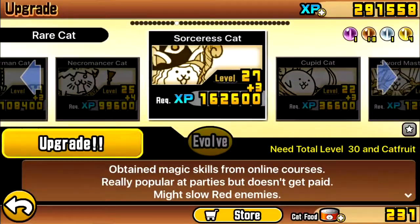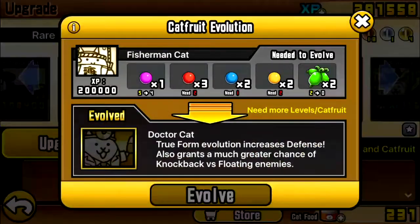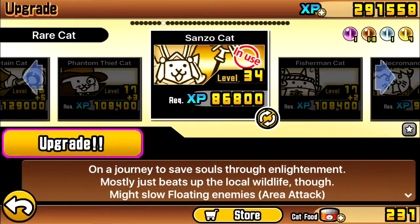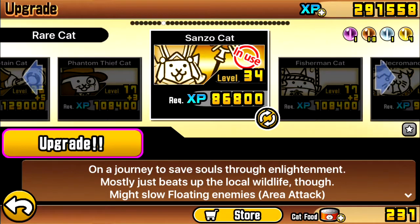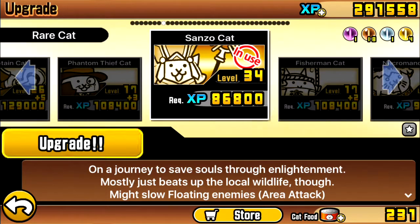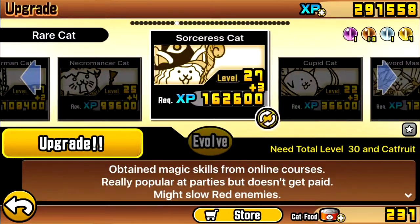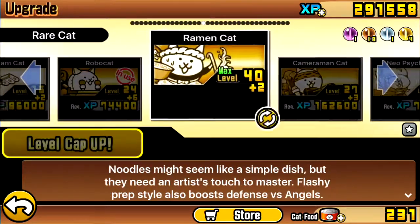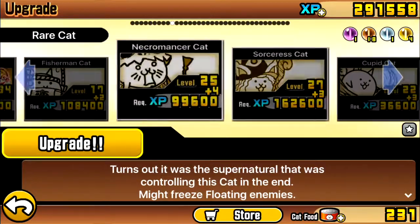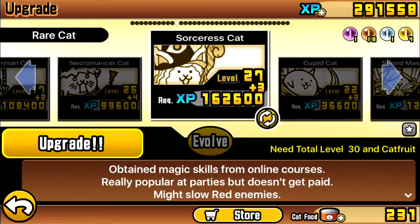Sanzo was literally the only one I had to get to like level 30 because I don't have any duplicates - I've only ever gotten one Bishop Cat for some reason. I need to upgrade some of them. I think I might upgrade Cupid Cat, and that just needs one more level, then I need the cat fruit and more XP.